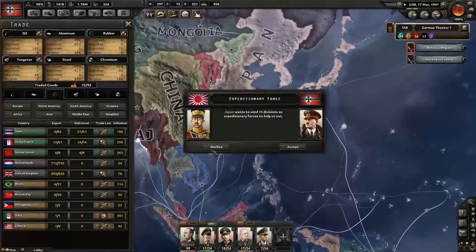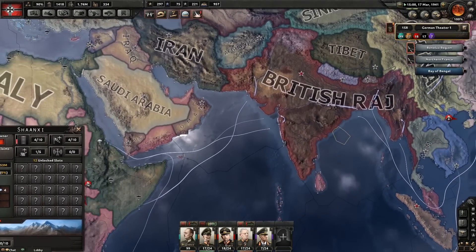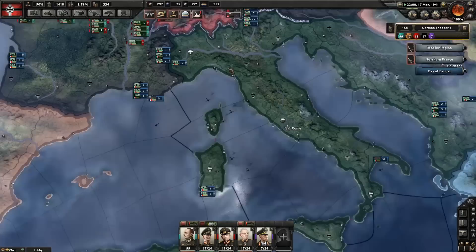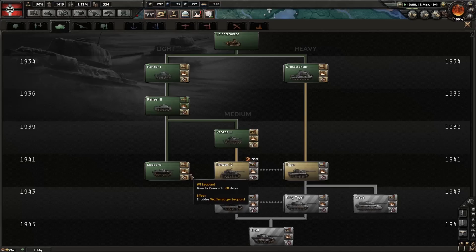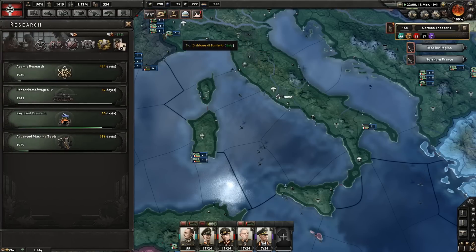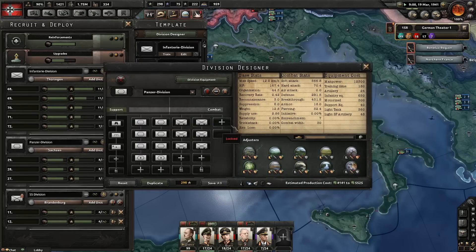Japan wants to send 26 expeditionary divisions - I say no, they need them. They haven't won against China yet and should get on that first before giving divisions to me. The Air Force retreated. I'm considering developing the Panzerkampfwagen IV and upgrading my Panzer divisions to use those rather than Light Tanks, which seems reasonable.